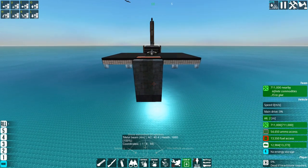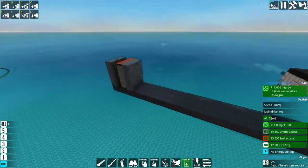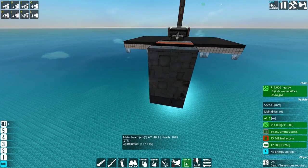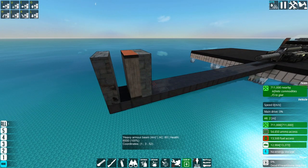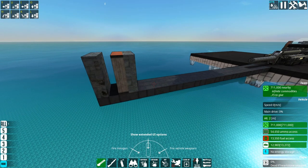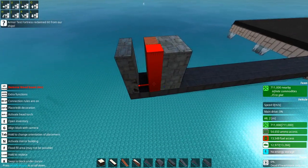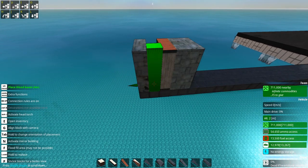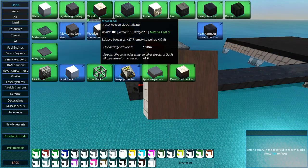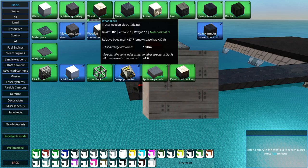Firing again, we see just over 500 kinetic damage — considerably less. This really stacks up once you're dealing with properly powerful HESH warheads. Generally a good armor scheme is a double layer of strong blocks, with a more squishy layer just behind it, an air gap, and then another layer. This is a good all-purpose armor scheme. The inner squishy layer doesn't have to be wood, although wood is the very best spall liner you can get, because it is the structural block with the lowest armor value.